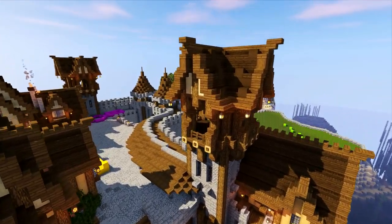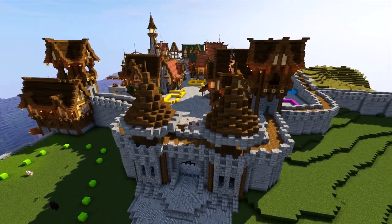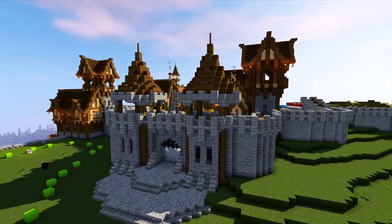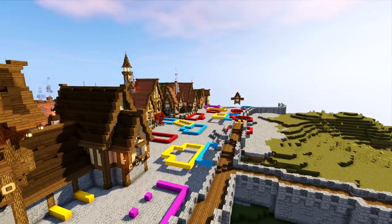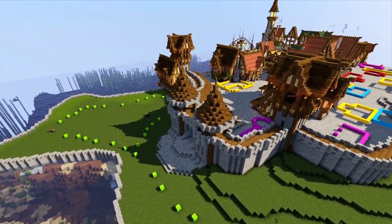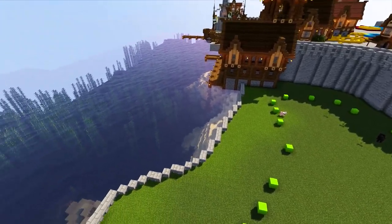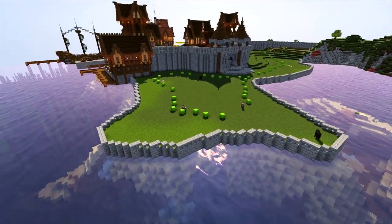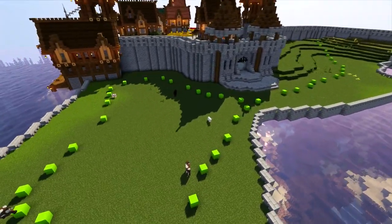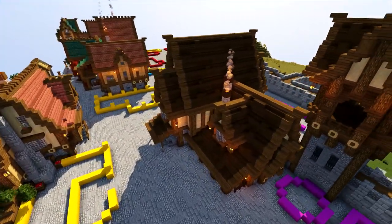We've got the tower tutorial coming, and also this large wall going all the way around the outskirts of the docks area. We'll be doing a tutorial on this gate as well - a nice small simple gate that fits the area. The wall divides into three different areas: the docks, a lower-class housing area with smaller houses in the same style, and maybe some small docks for little traders and small boats.